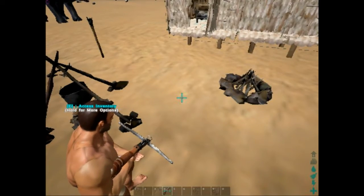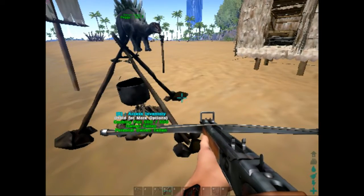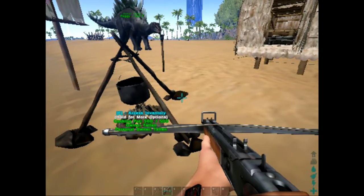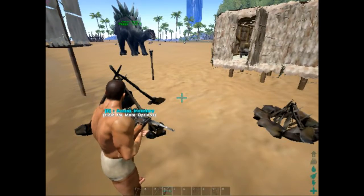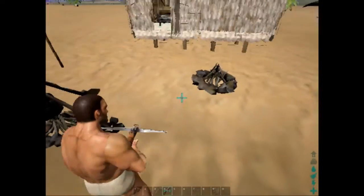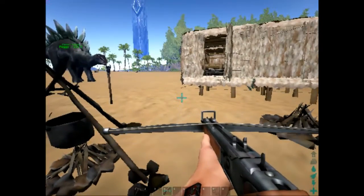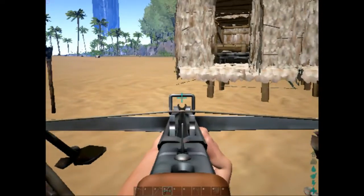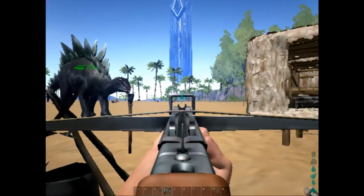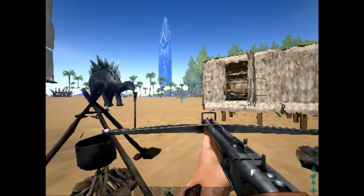Hey guys, welcome to the first look of ARK: Survival Evolved. This is the first look at a crossbow for us — it just came out two days ago with the new update. It's pretty nice, got nice iron sights on it. Unfortunately we don't have any arrows made currently, but it works really good.